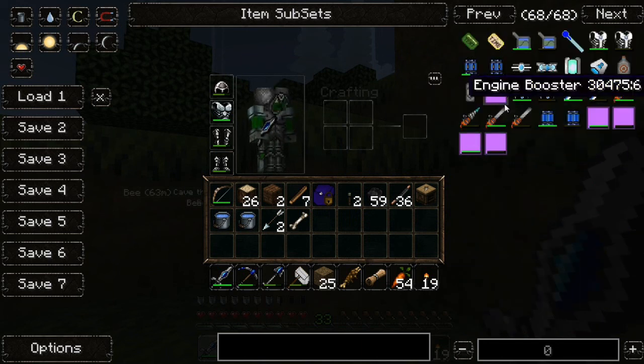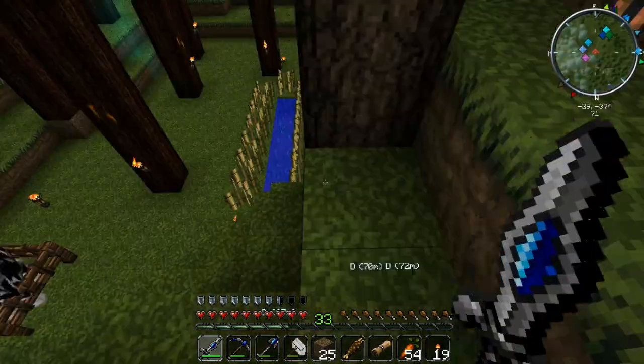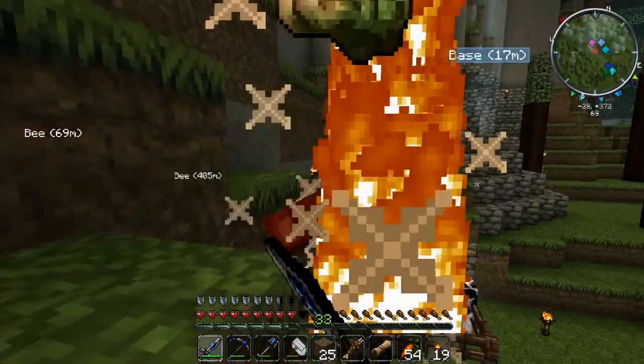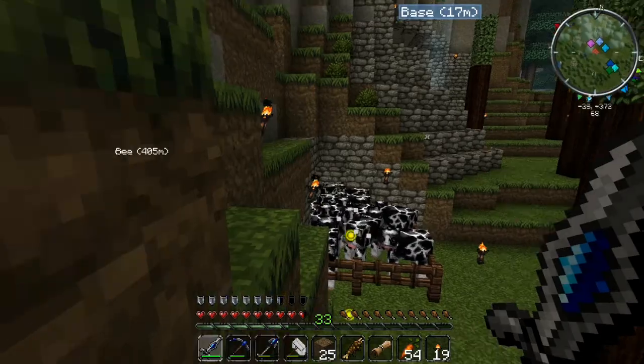Like the advanced electric jet pack, the gravity tool which is a combination of the wrench, tree tap and hoe. Don't sneak up on me. What else is there — there was something else. Engine booster — oh that's for the electric jet pack isn't it.